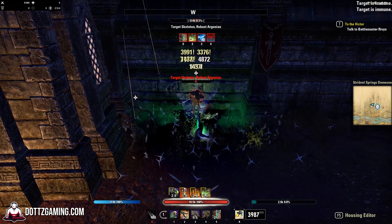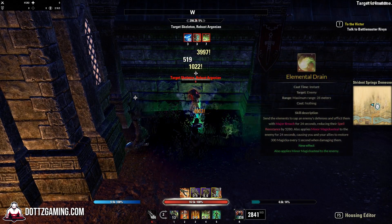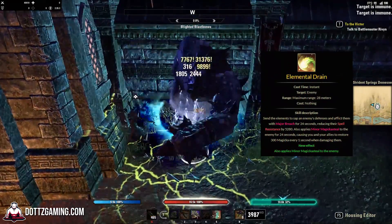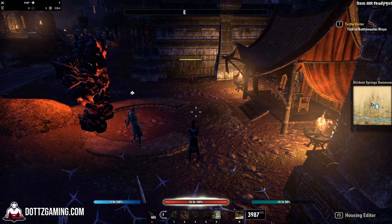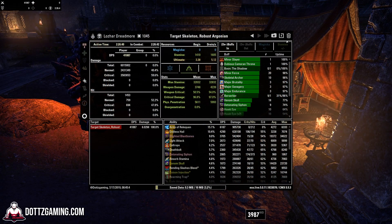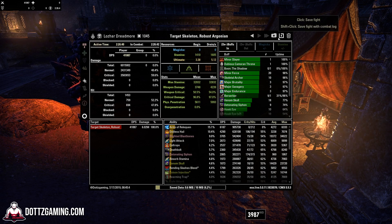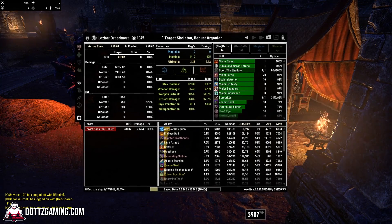If you play a Magicka DPS character, you should be replacing your damage shield with elemental drain. Elemental drain will always, 100% of the time, be present in a trial, so you want to make sure you're gaining the 600 effective Magicka recovery from elemental drain as well as the 5280 spell penetration from major breach. If you do not have these things when doing a damage parse, you will have a severe lack in damage and sustain.